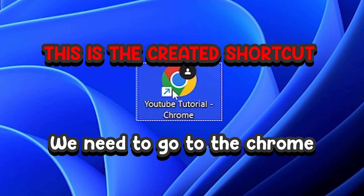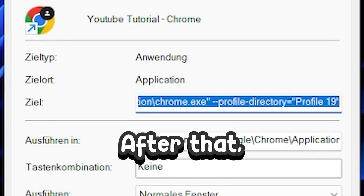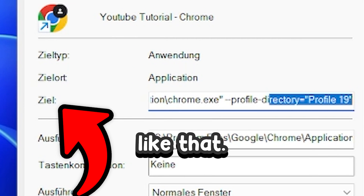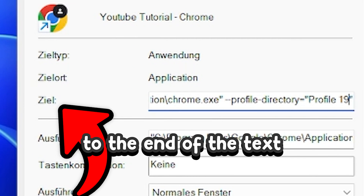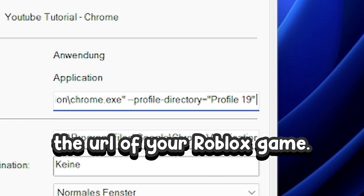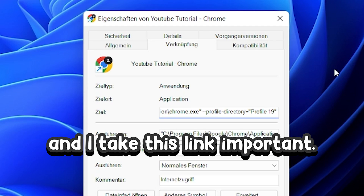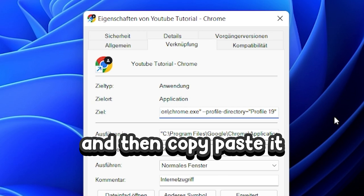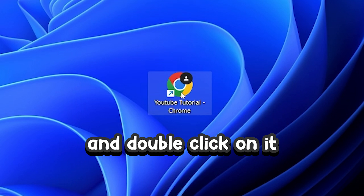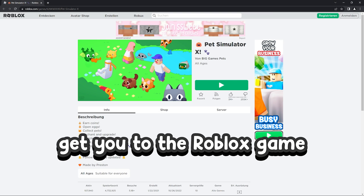We need to go to the Chrome shortcut, right-click it, and click on properties. After that, you'll see something named target. You just go to the end of the text, make a space, and then put the URL of your Roblox game. For example, go to Pet Simulator X and take that link — make one space and then copy-paste it, or it will not work. After that you can save it, and double-clicking it should automatically take you to the Roblox game you chose.